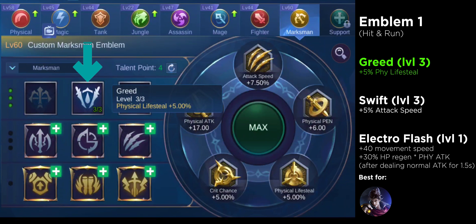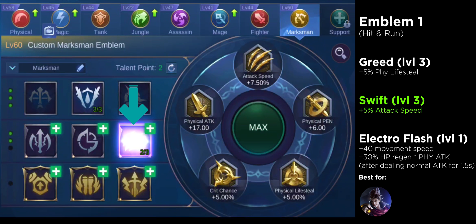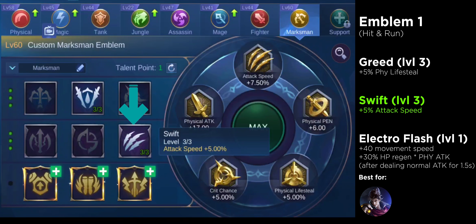This consists of level 3 Greed, which gives you a 5% increase in your physical lifesteal. This lifesteal will be a big factor throughout the game since you gain health while attacking your enemy. This also has level 3 Sweep for you to gain plus 5% attack speed. Marksman heroes mostly rely on their physical attack, so if your attack speed is higher, you can kill your enemies faster.